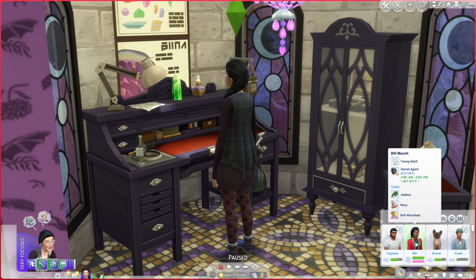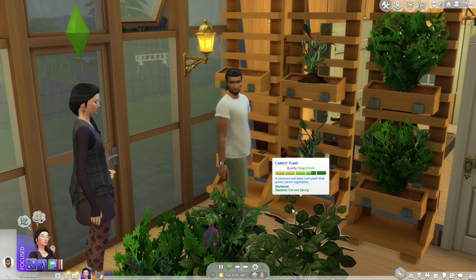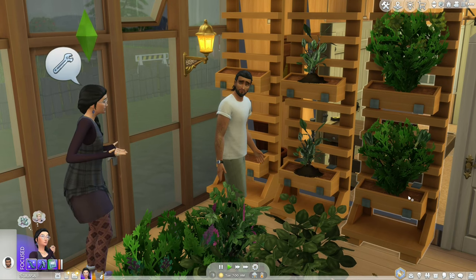I just reloaded my game to see if it was a glitch, and Bill is now a secret agent — that's just perfect. He's jealous, nosy, and self-absorbed, so he's a secret agent. I love that for him.